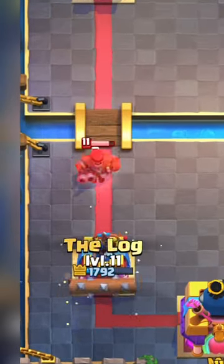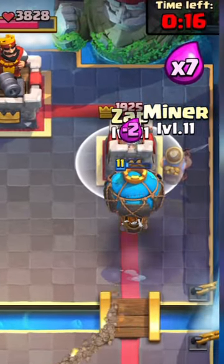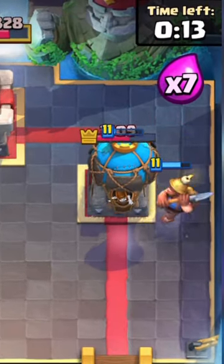Use the long, hard, pointy, ginormous log to push the hunter and fully counter him. If your card is at 1 HP, use the miner and zap on the tower so it reconnects and you catch them off guard.